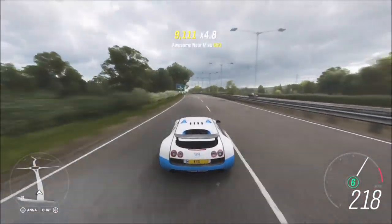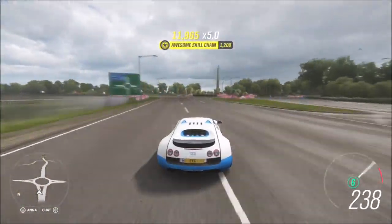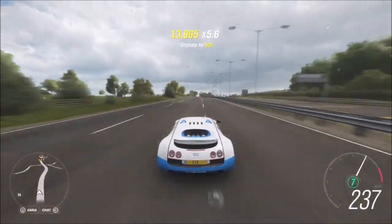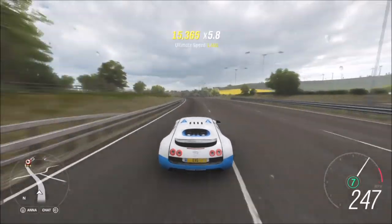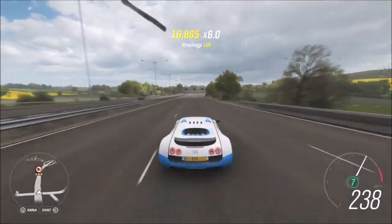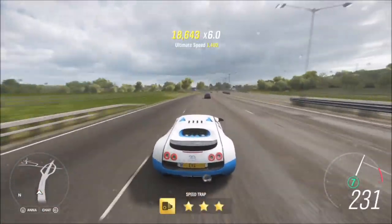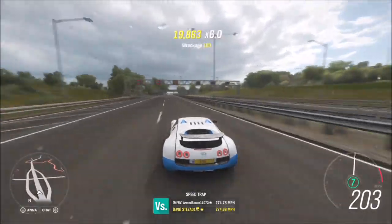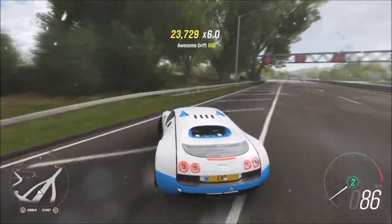This week's Forzathon is actually quite easy and shouldn't take too long. The hardest part is probably purchasing the Bugatti Veyron Supersport if you don't have one — 2.2 million credits is a lot if you're only going to use it for one Forzathon, but that's a decision only you can make. I know this is a quick and easy Forzathon, but I enjoy making these videos and helping people out, and even if it only helps one person I'm incredibly happy.